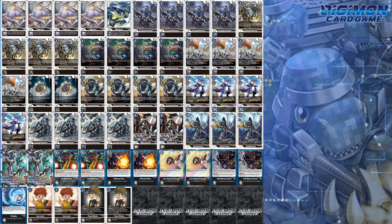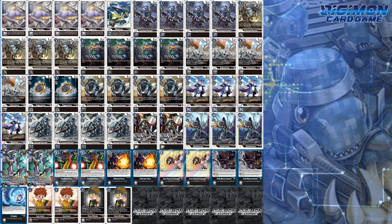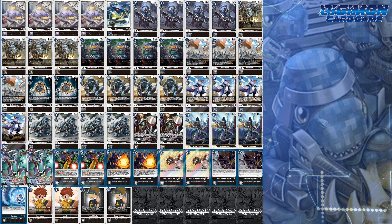WarGreymon is honestly this deck's worst matchup, but if you have one thing they don't have, it's speed. With consistency, you typically do not mulligan, meaning you'll never have to rely on a mulligan for an optimal hand. Decks like WarGreymon, however, can be clunky and as a result can go from a bad hand to a worse hand on occasion.